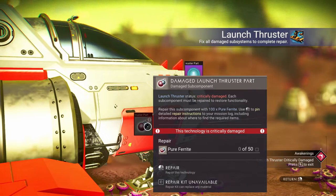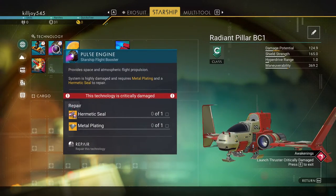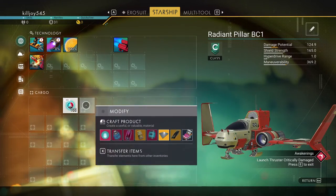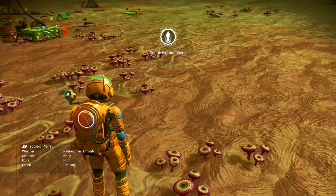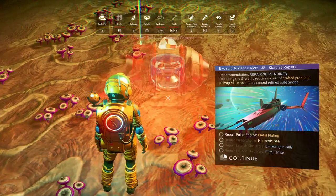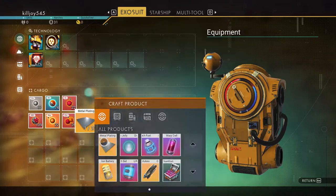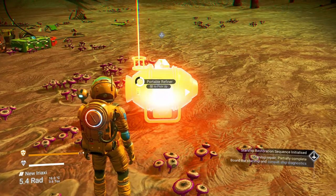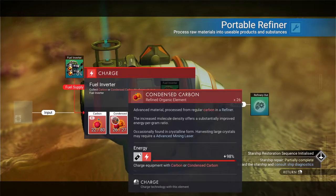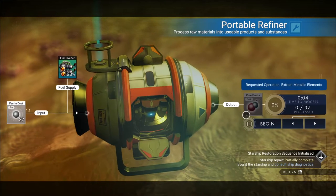Pure ferrite dust just needs a portable refiner — you refine ferrite dust to get it. How many metal plates do we need? We need one metal plate. Product constructed. And we need a hermetic seal — component prepared. We are going to pop down a portable refiner. Let's make another metal plate. It does take carbon. Put the ferrite dust in there and there you go — you get pure ferrite dust.